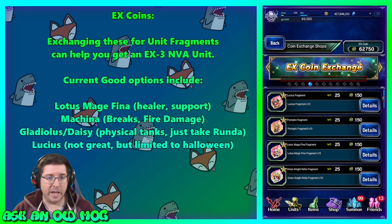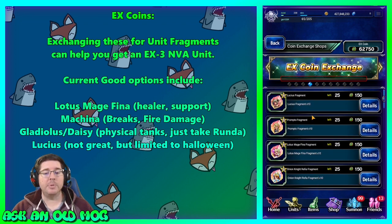You probably have a whole bunch of EX coins if you've been playing events for a while. They just refreshed all these units so you can pick them up. A good option if you want to use your EX coins is Lotus Mage Fina — she's a very solid healer. I use her frequently on budget runs because she can do heals, element resistances, status immunity barriers, cure zombie, and lots of different things. She's not a bad one to upgrade to EX3.